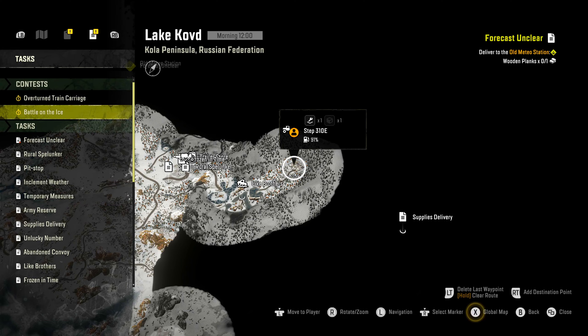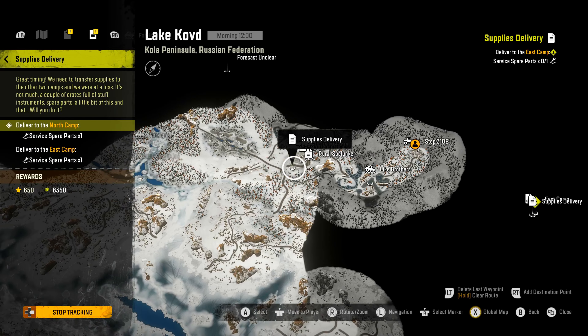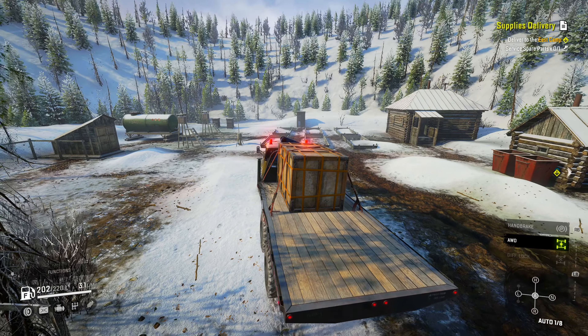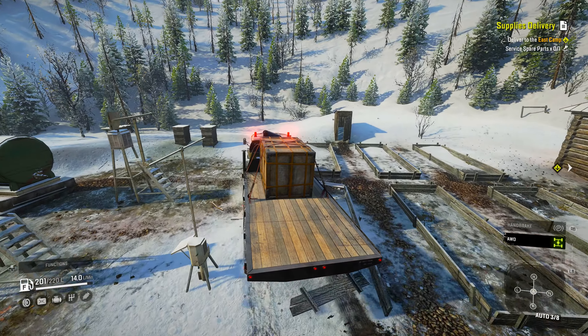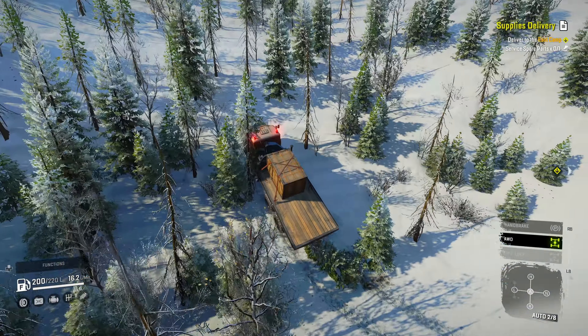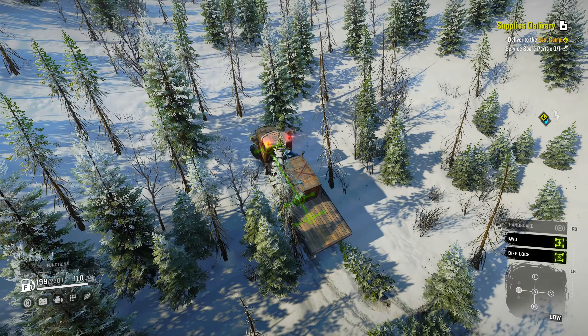Dead Calm is now complete. Let's jump back to the supplies delivery task — you can see the eastern camp is over there in the dark shaded area. We can drive around to get to it, but I prefer to take the back way out of the Meteo Point up through the trees here. It's a bit shorter and a lot more interesting.